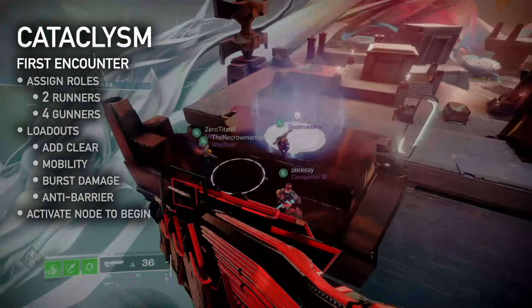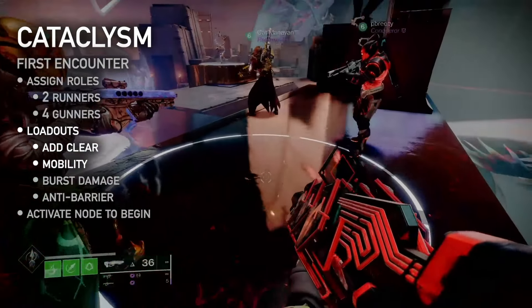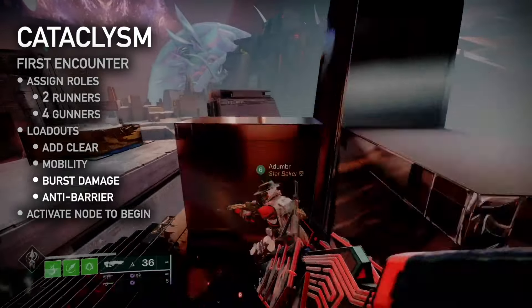Cataclysm is the first encounter. To prepare, assign two runners and four gunners. Runners tune loadouts for add clear and high mobility. Gunners tune loadouts for add clear with burst damage options, barrier champions, and high resilience.